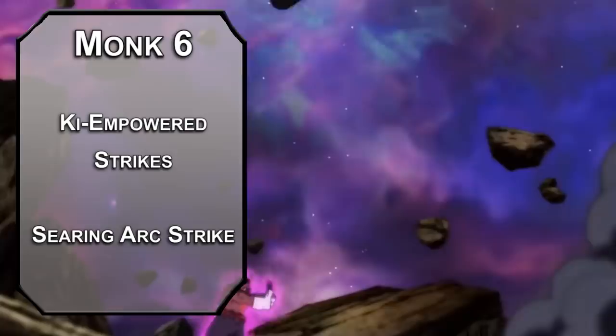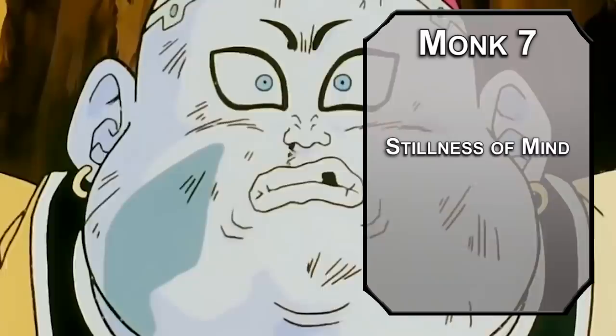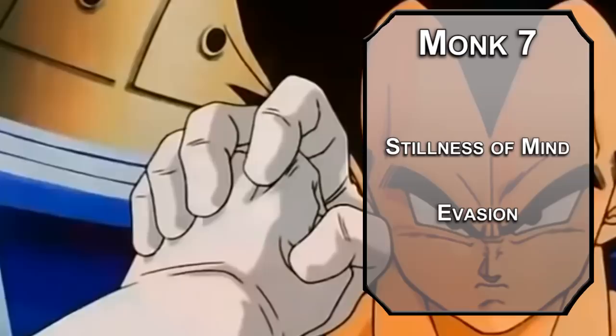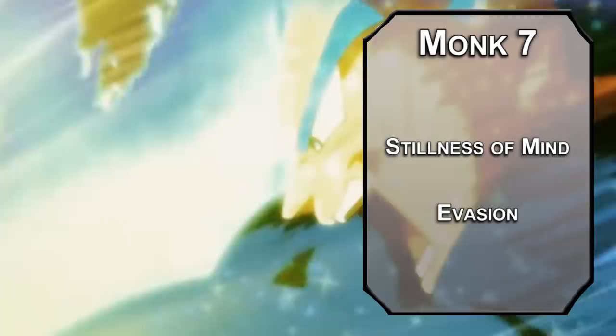7th level Monk gets Stillness of Mind, letting you remove a charming or frightening effect on yourself as an action — the only thing charming Vegeta is his wife, and the only thing frightening him is also his wife. Evasion lets you take half damage on a failed Dex save and no damage on a successful one. Paired with Advantage from Danger Sense, you can basically stand still when someone throws a fireball at you and smugly shrug when the smoke dies down.